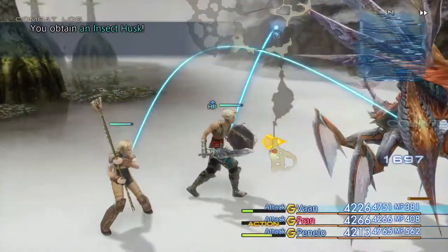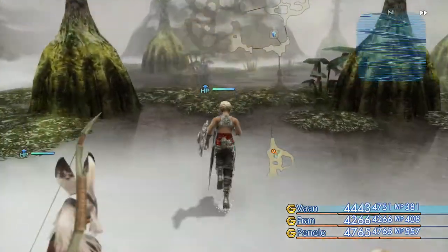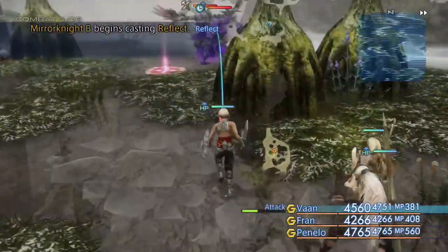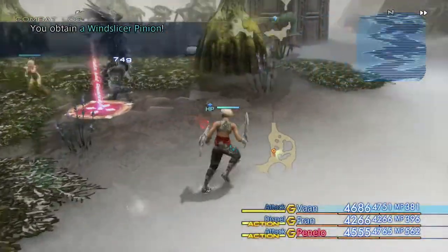These guys can hurt, by the way, and they can cast shell, protect, and haste, I believe. So you'll probably want to get that dispelled if they do. Also, they can cast reflect — watch out for the trap.